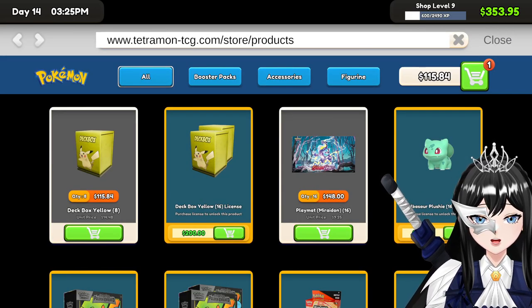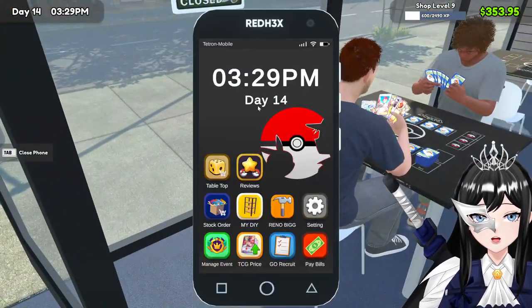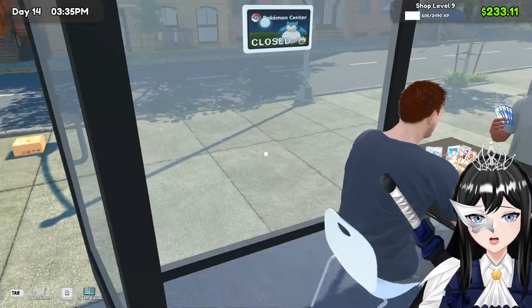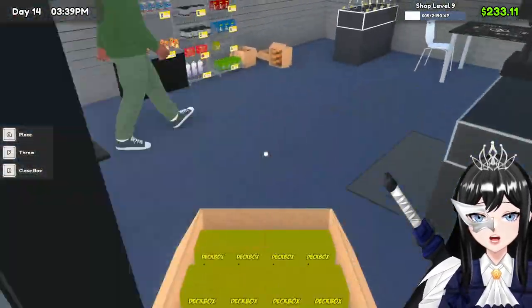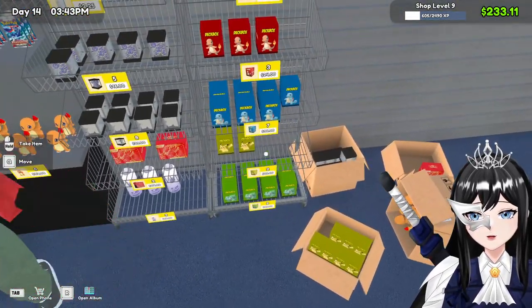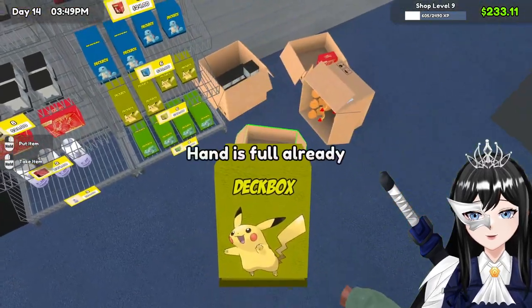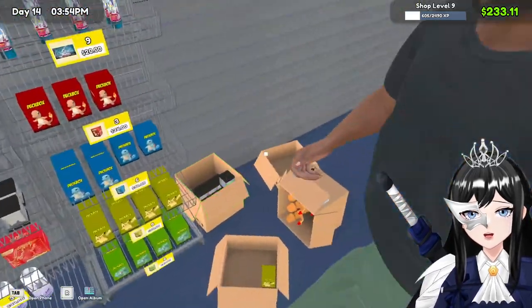I really want the license — the Bubblesoup plushy license. I forgot to buy it. There we go. Hello. More deck boxes available. And this red one.